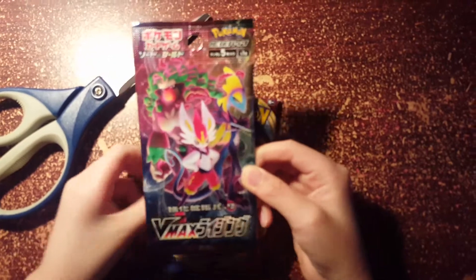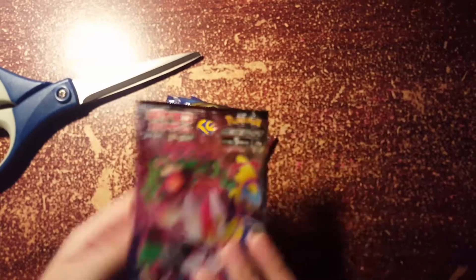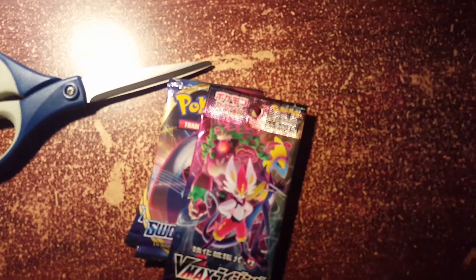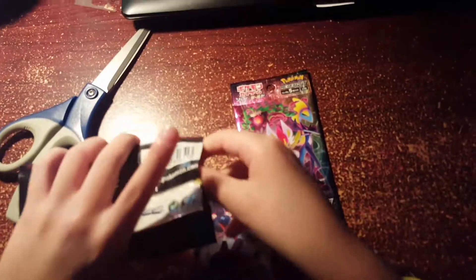I'm going to be opening up along with two Sword and Shield packs. I cut off the tops for them, but I didn't cut off this one yet because I wanted to leave it sealed. Say hi to Muriel over there — he's going to help me out. I'll save this one for last, so let's just get started.